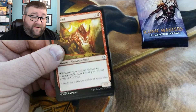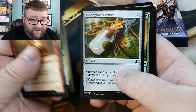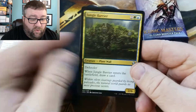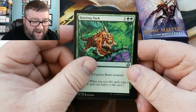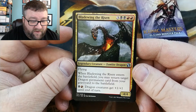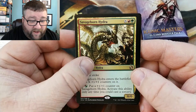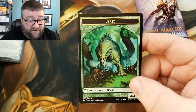We've got three different contests to talk about today. Let's thumb through the commons here — we get a Jungle Barrier, and I think we got a foil. We got a Hunting Pack, Blade Wing the Risen — oh, how you have fallen, sir. Still love that card. Our rare is a Savage Born Hydra — wah wah — and our foil is Shriek Geist and a Beast token.